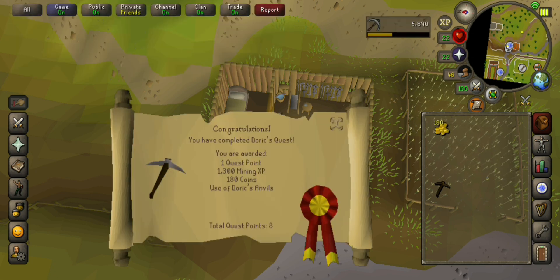There we go, one quest point, 1300 mining XP, 180 coins and use of Derek's albils.